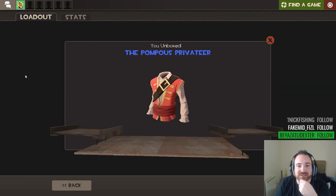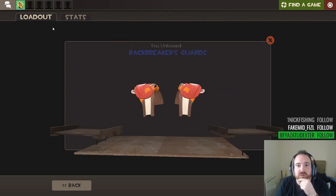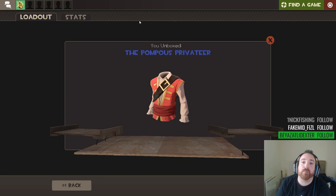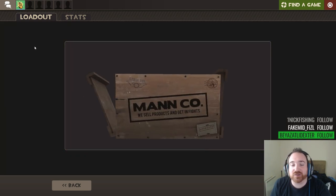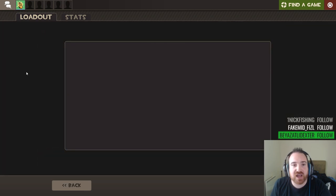Getting a lot of pompous privateers - Gaben's getting a bit pompous because I ain't getting good loot. Another one of these. Just blue, no more blues please unless it's an unusual. If you keep on unboxing for all eternity, eventually you'll get an unusual - the odds of getting an unusual eventually reaches 99.9%. The chance of getting a strange is much less though - we've had as many stranges as we have unusual fires.